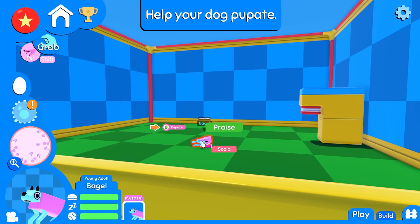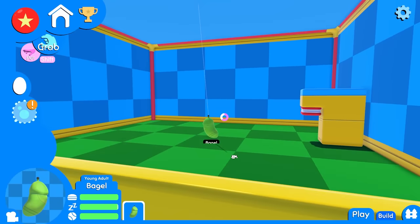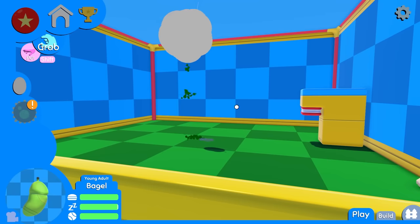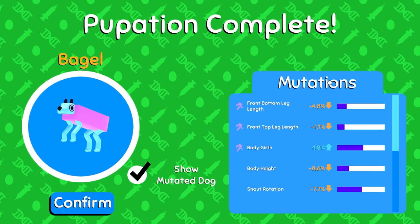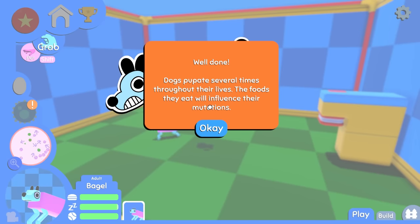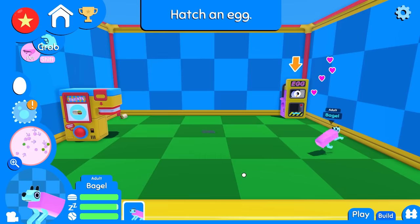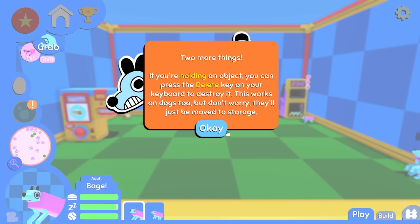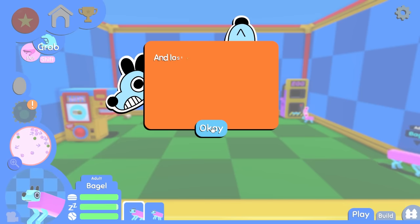Pupate time. Bagel is a cocoon now. There goes Bagel — hatch. I don't know how much I like that sound. Bagel looks the same — oh, the length's changed. He's girthier. I'm so proud of you, Bagel. Dogs pupate several times throughout their lives. The food they eat will influence their mutations. Incubators let you fertilize dog eggs. This one's name is going to be Fart. If you're holding an object, you can press the delete key on your keyboard to destroy it. This works on dogs too — oh, they just go to storage. Thank God. Quick learner.